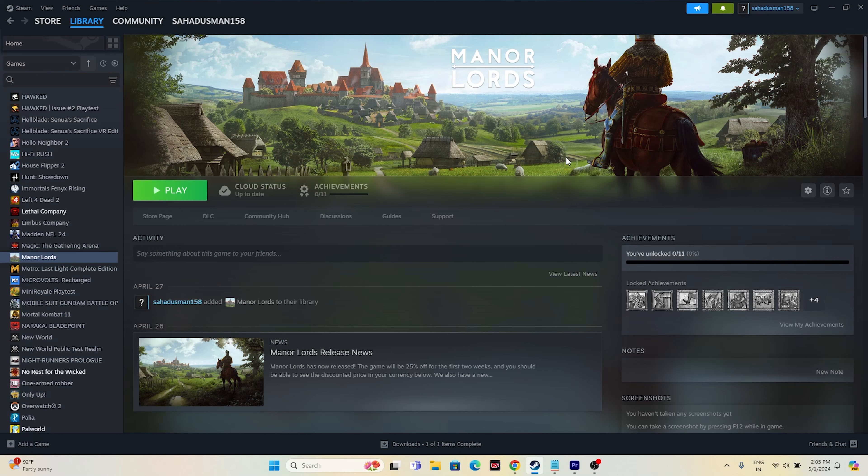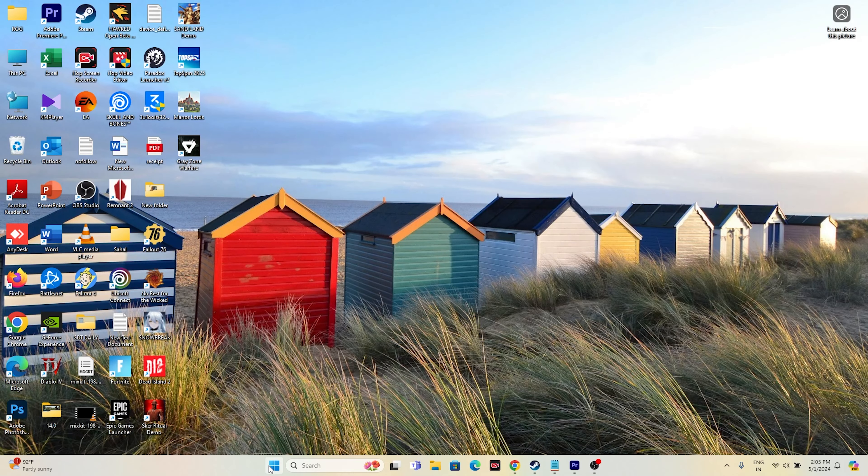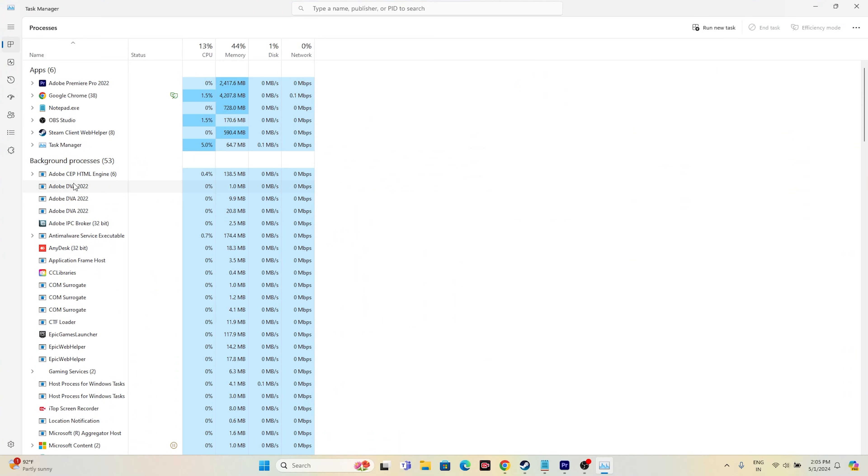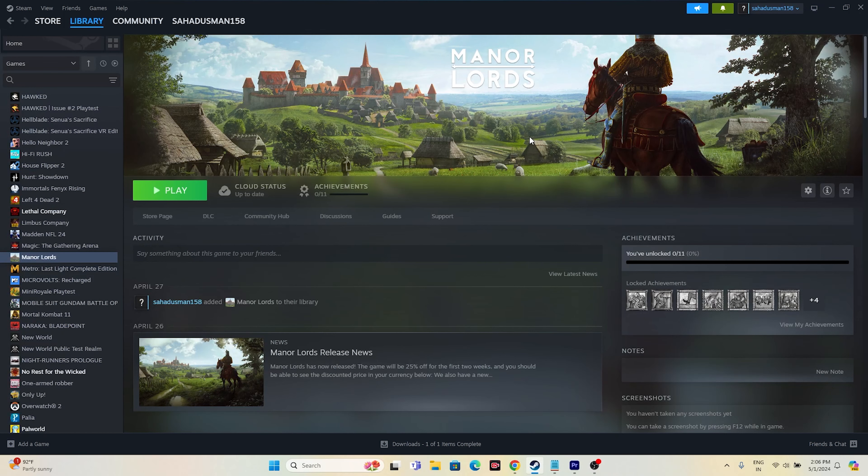The next step is to close all overlay applications. Open Task Manager by right-clicking the Start button. You'll see many things running in the background that are consuming system performance and causing crashes. Close unwanted background applications — for example, RivaTuner, MSI Afterburner, and similar tools. Once everything is closed, try launching the game.